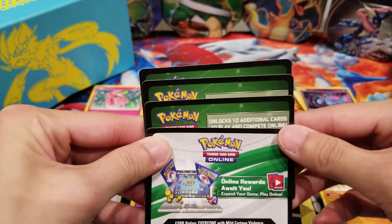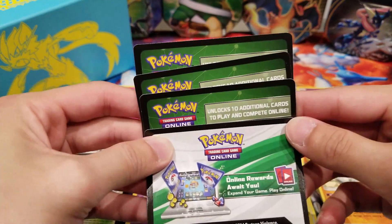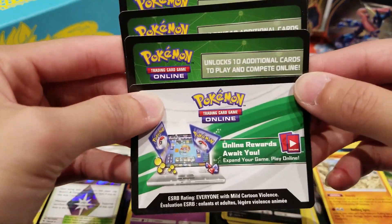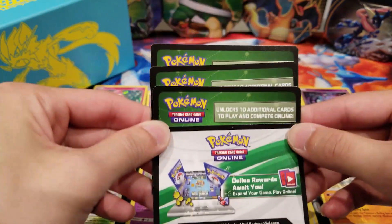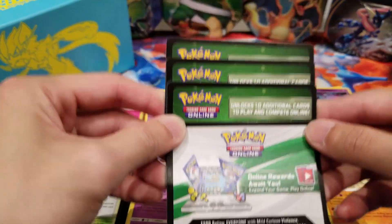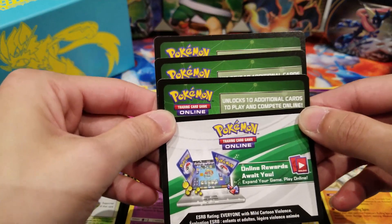We have four code cards left, and a quick announcement: the Evolt Channel will be hosting a giveaway for these four code cards that were opened in the packs and weren't revealed earlier in this video. To enter, be sure to like this video, subscribe to the Evolt Channel, and comment down below your favorite Pokémon card – whether it's a GX card, Supporter card, or Trainer card – from the Lost Thunder Booster Pack series. I will also be posting the rules and what you have to do in the description down below.